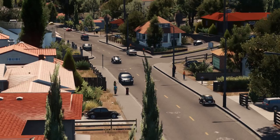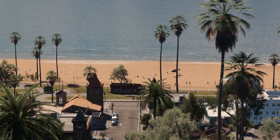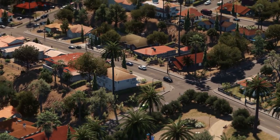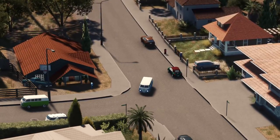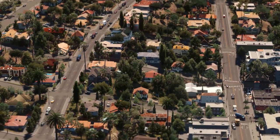Hey everyone, welcome back to another episode of Calavera Beach. We're working on our California coast-inspired project here. We're looking at some of the stuff we built last episode — the Laguna Beach-styled suburbs, which I'm really, really happy with. We expanded a lot. This episode we're going to be building a high school, which I've been meaning to build for a while.